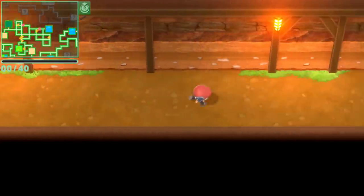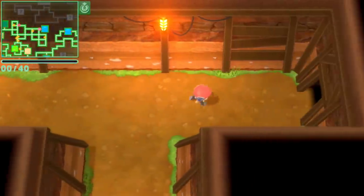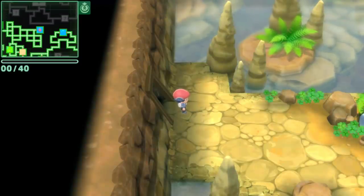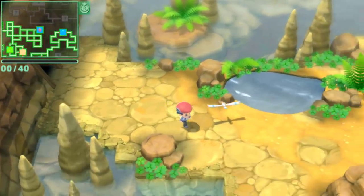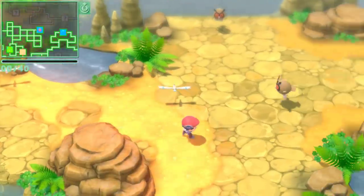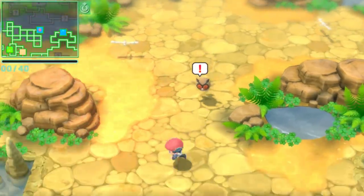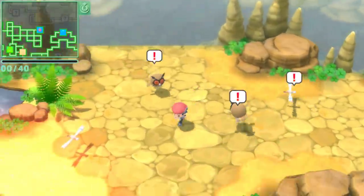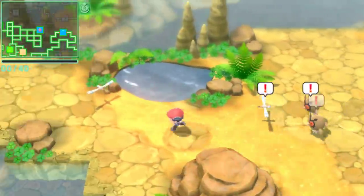I've actually made my secret base right next to the Hoothoot hideaway because it just makes life a lot easier. You can change your secret base location, so if you want to put your secret base right next to a hideaway that you're hunting at, it makes life much easier. So we've got a flying type there — Wingull, a few more Wingulls, a few more Hoothoot. As you can see, only flying type Pokemon are popping up in this hideaway.